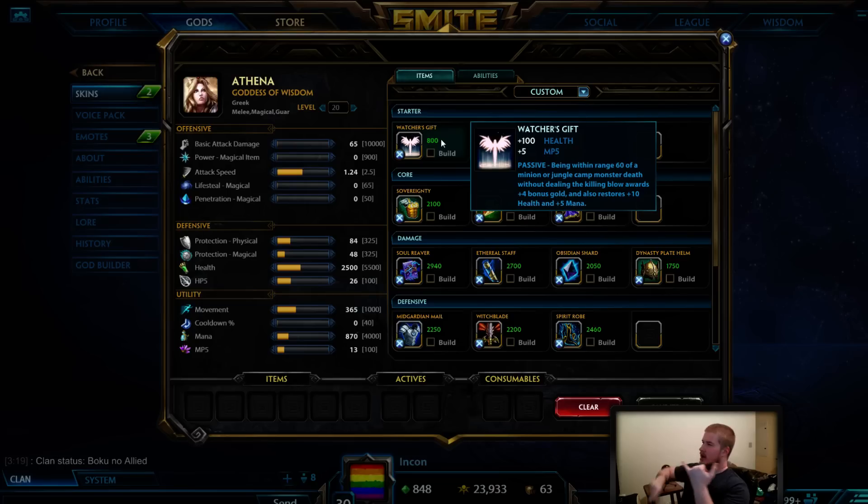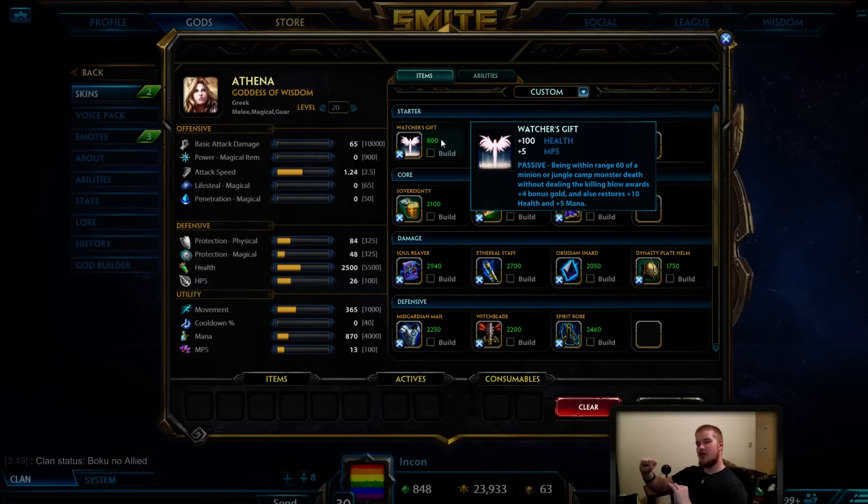Looking at this item: 100 health is a great base, and that health at the early portion of the game is very strong. You also get 5 MP5, which is a very strong stat on support. It's going to come into factor with the passive as well. So what is the passive on Watcher's Gift?